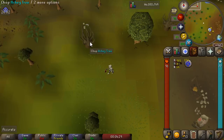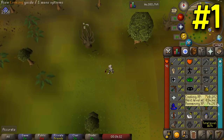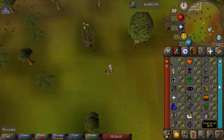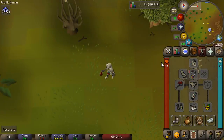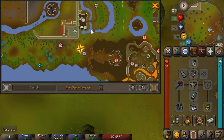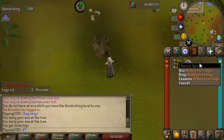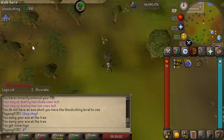First up is cutting achi trees. This can be done at level 1 woodcutting, so an extremely low requirement. All you need to do is grab the best axe that you can use and come to the Feld of Hills, which is just slightly south of Castle Wars. Let's go ahead and cut one of these trees down quickly. We instantly cut it down and got an achi tree log.